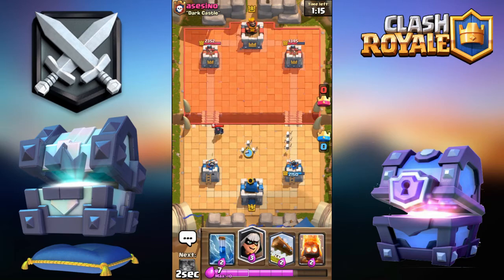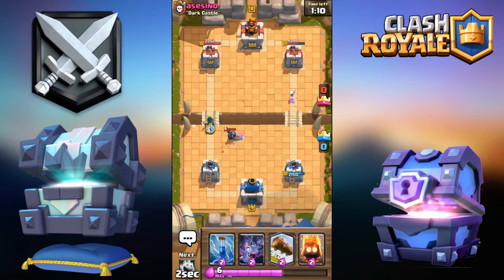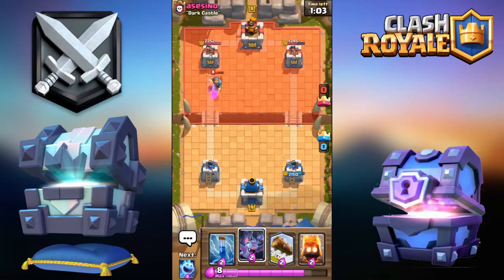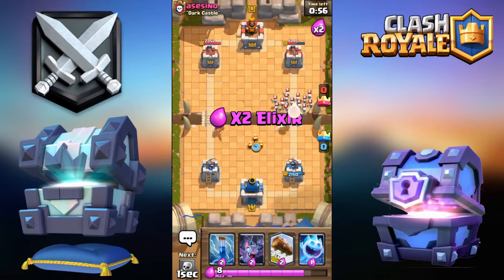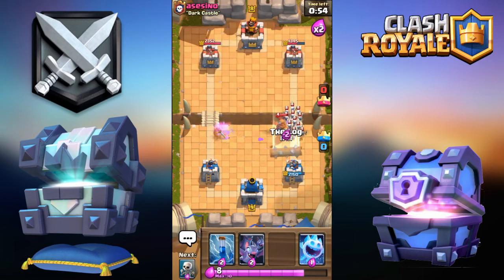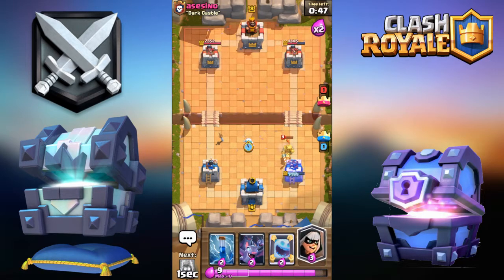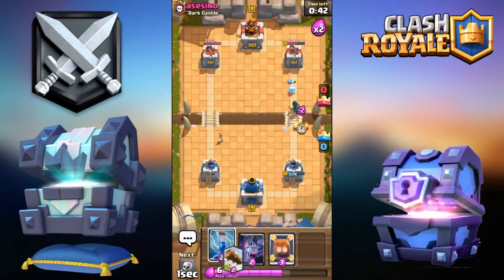I'll mirror Skeletons here - he doesn't have Zap. He doesn't have a Knight either, I didn't know that. We can Fire Spirit, we can Log. Got Skeletons in the back, I can kite this back - oh no. That was a misplay, that might cost me the game.